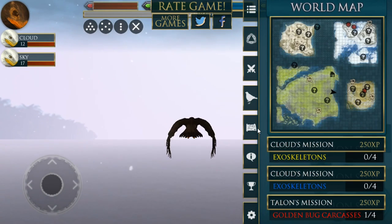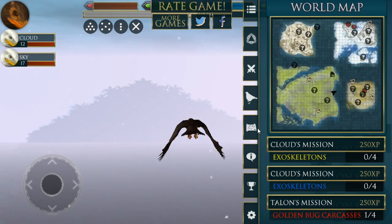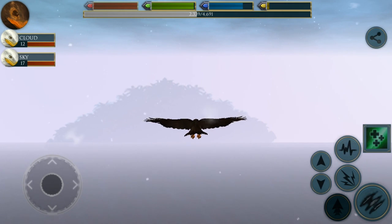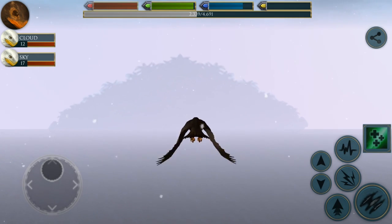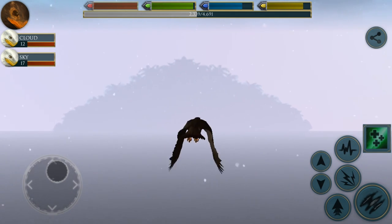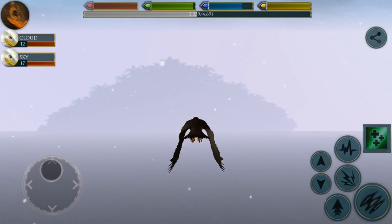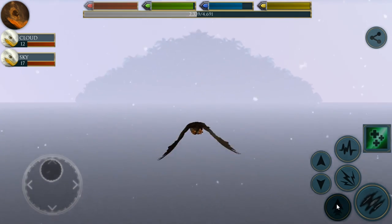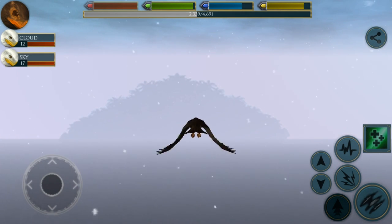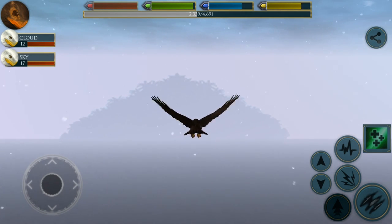Are we headed in the right direction? We sure are. You can see the tropical island far in the distance. Thank you guys for suggesting I start changing the colors of several of our eagles. I guess I should call it plumage, because they're birds, even if the game calls it coat colors. It's really fun to see Talon look like a juvenile, because he's got his juvenile plumage on.